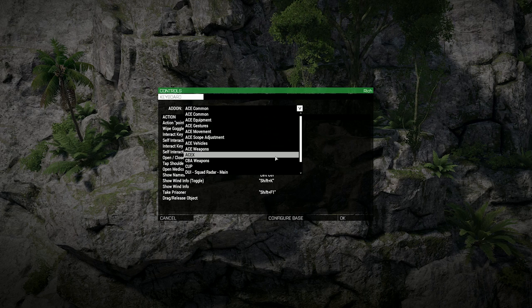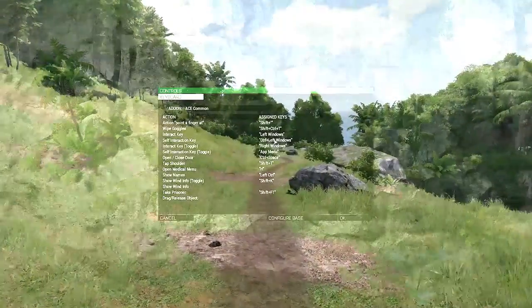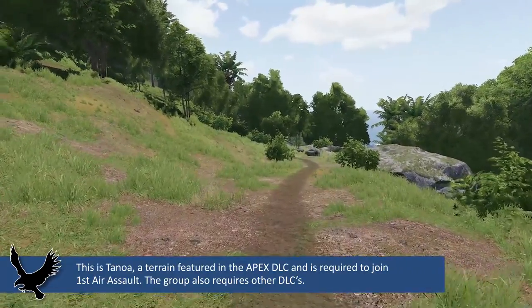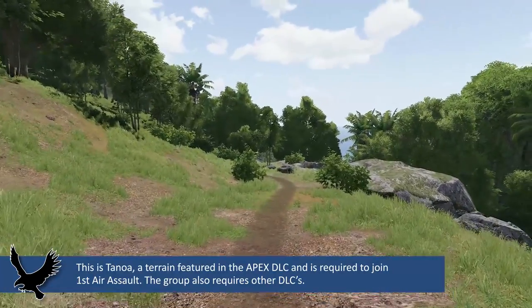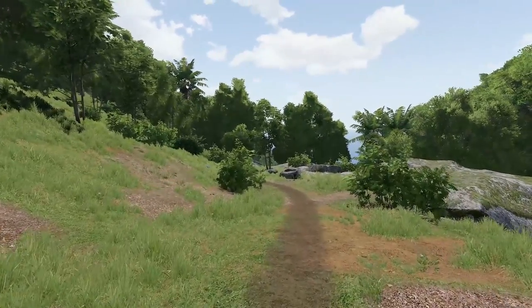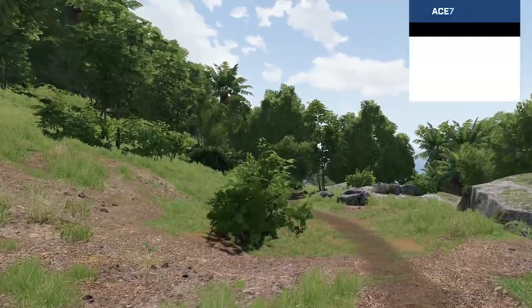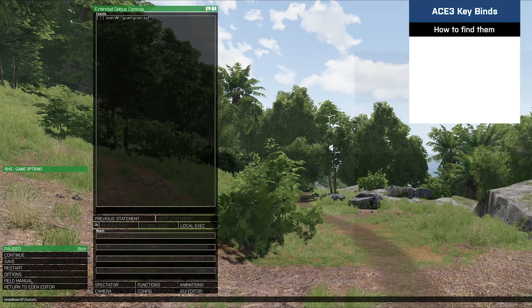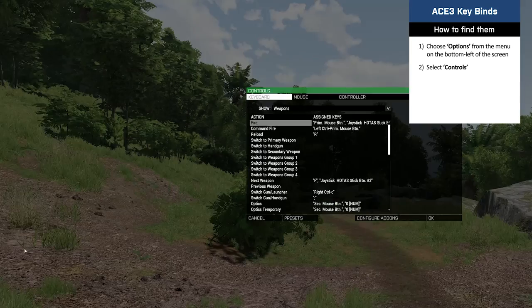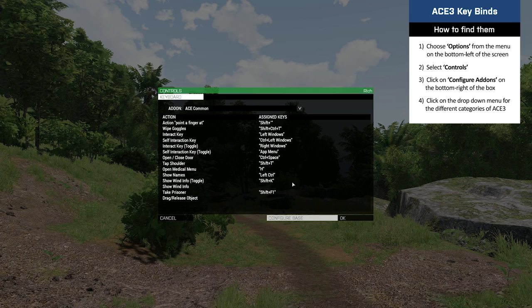Members of First Air Assault are free to choose which keys control certain actions; however, they should understand that customization of keys can lead to difficulties when troubleshooting issues with other players due to unique key bindings. Also, some keys and options under these categories will only apply to advanced features not necessarily used by First Air Assault. If players would like to change key bindings in-game, the process is exactly the same: press the Escape button while playing, select Controls from the menu on the bottom left of the screen, and click Configure Add-ons.